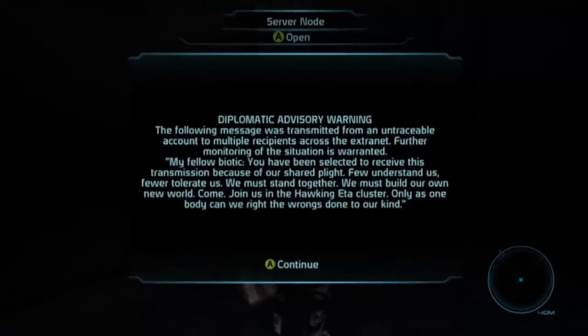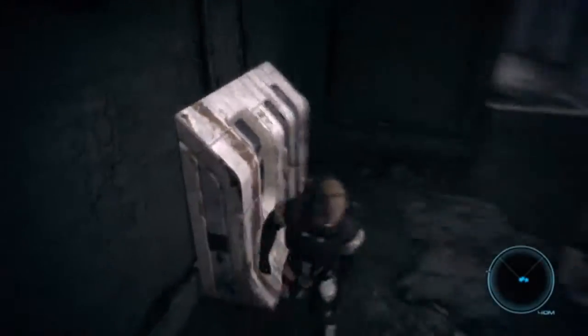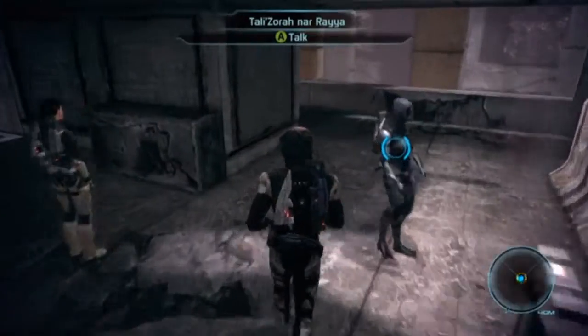Advisory warning: the following message was transmitted from an untraceable account to multiple recipients across the extranet. Further monitoring of the situation is warranted. My fellow biotics, you have been selected to receive this transmission because of our shared plight. Few understand us, few tolerate us. We must stand together. We must build our own new world. Come join us in the Hawking Eta cluster. Only as one body can we right the wrongs done to our kind. Okay, that was a long, weird text.